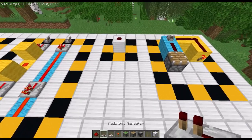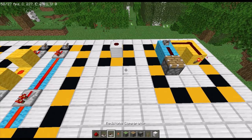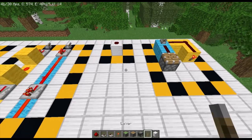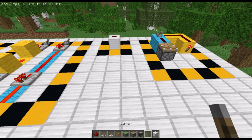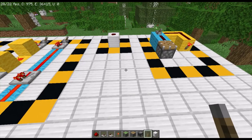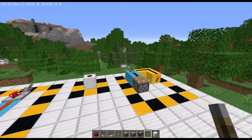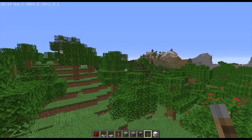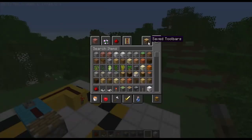So what you do is get the hotbar set up the way you want — for redstone I have redstone in slot one, a repeater in slot two, a comparator, and so on for my most-used redstone items. Then you hold down your save key (C by default, Z for me) and press the number on your keyboard for whichever toolbar slot you want. You'll see a message like 'item toolbar saved: redstone plus one.'